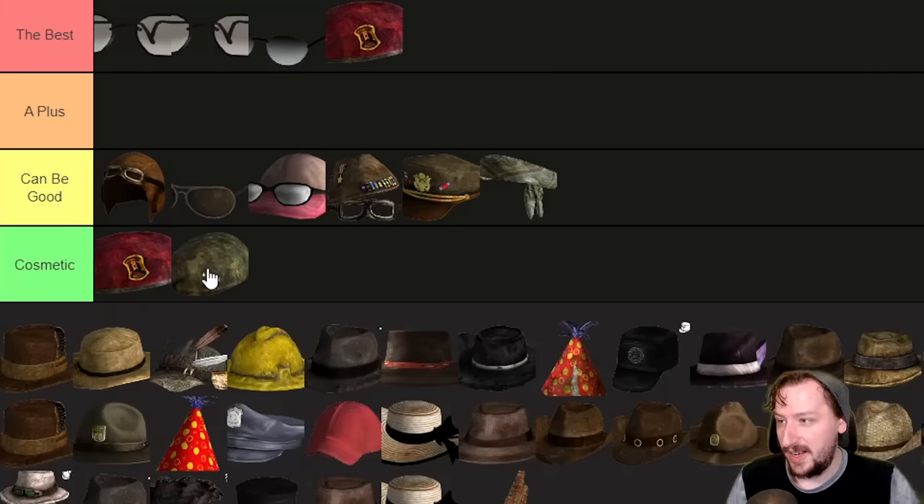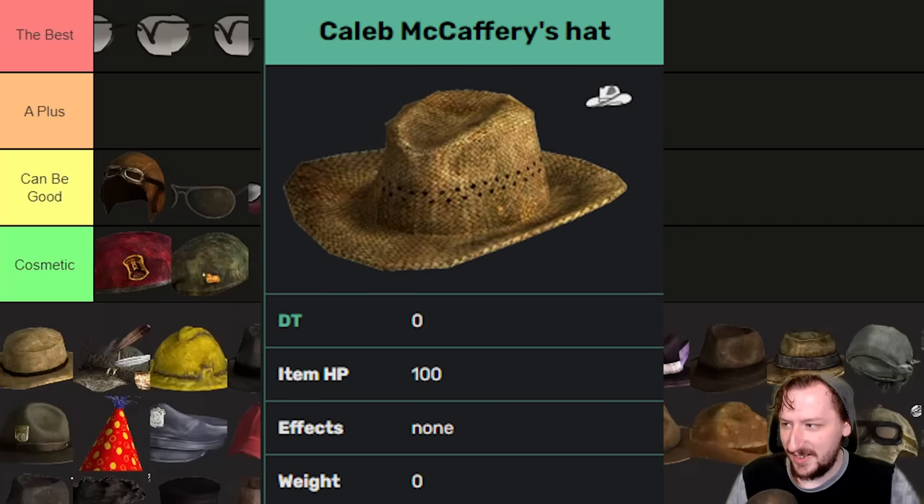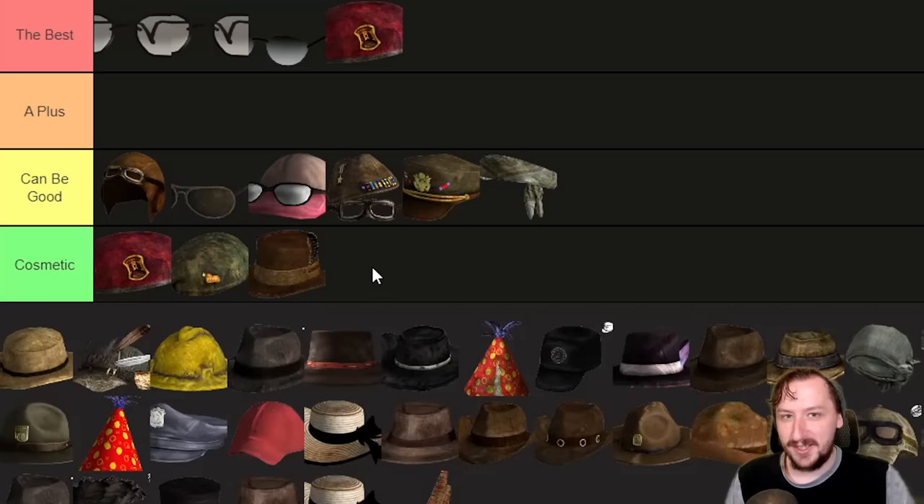Then we have Caleb's Hat, which is also going to go into the cosmetics because it's zero weight, zero armor, and doesn't do anything. It's mostly just for a quest — you just have to take this off of Caleb and then bring it back to the Atomic Wrangler to finish up the quest. How you want to take it off of him is your choice, but the hat itself doesn't really do anything.